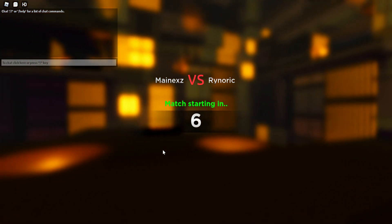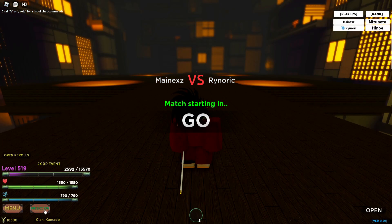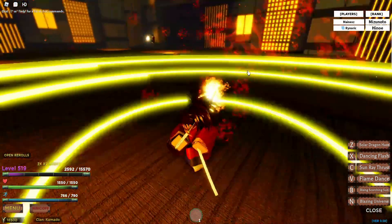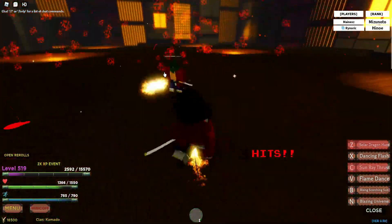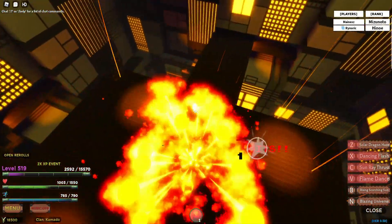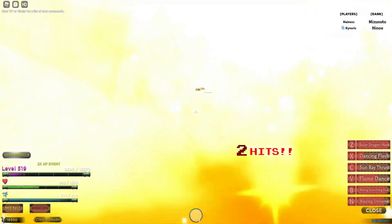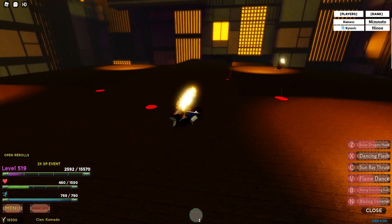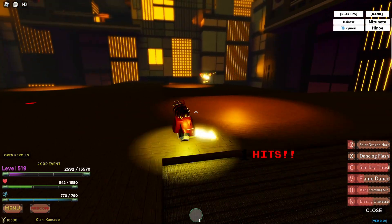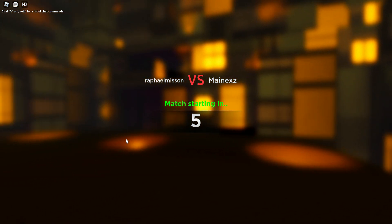We got another match — it's the same guy. Let's see if we can actually hit our skills this time because I feel like we could have won that last one. Instead I'm gonna start off with that — hit that — yes sir! See, look what happens when you actually hit your skills — you do damage! Oh we already got him to activate his Slayer Mark, so that means he's much lower than I am. Come on — there we go, let's get it baby!